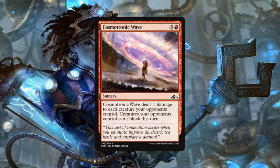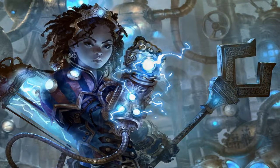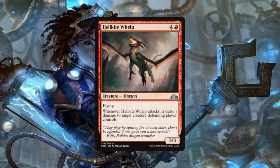Next we have the Hellkite Whelp, a 3/3 dragon for 4 generic and 1 red mana. It has flying, and whenever it attacks, it deals 1 damage to target creature the defending player controls. Red is really lacking when it comes to flyers, so I don't feel quite as bad paying 5 mana for a 3/3 flyer. The fact that it pings a creature when it attacks makes it a little better. It's not great, but in red we don't have a whole lot to choose from for flying, so I kinda like it.